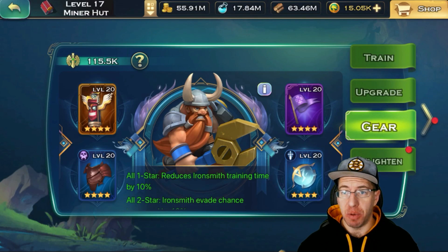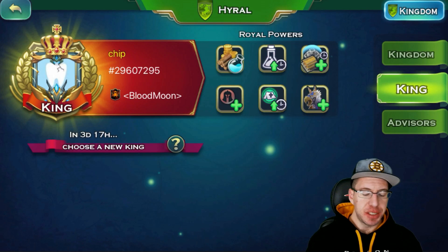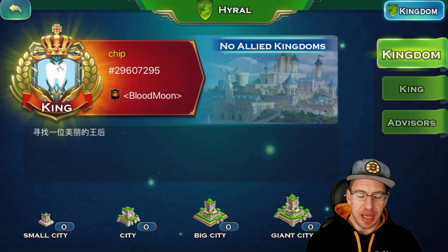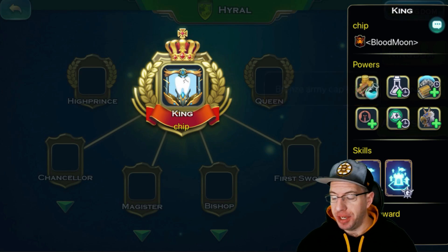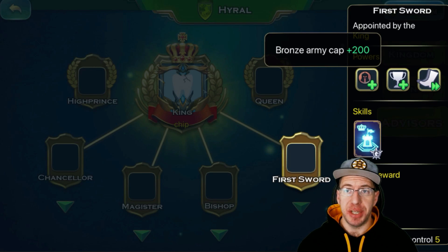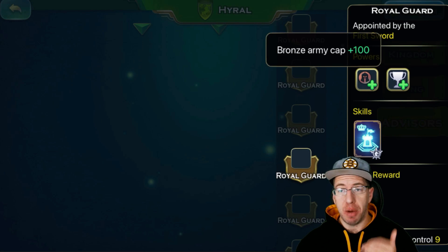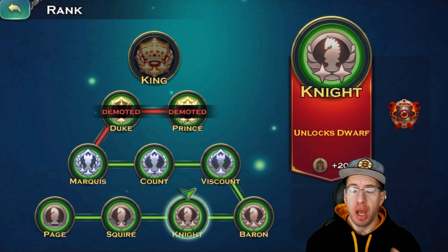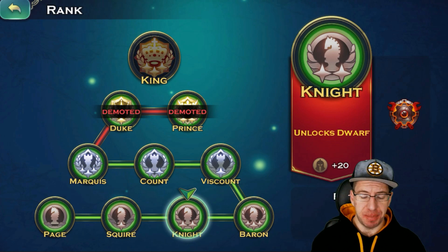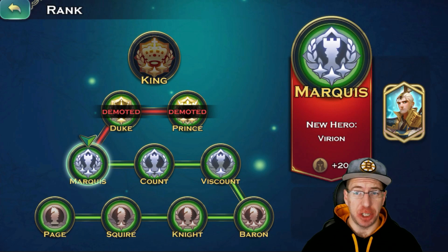The other thing you can do is try to get positions in your kingdom. For example, if you become a king, your bronze cap is going to be increased by 300. If you are something like a first sword or one of those higher tier positions, you get 200 more bronze cap. And if you are something like a royal guard or one of the lesser positions, you will get 100 extra bronze cap. This is a temporary buff, but it can still make a pretty big impact. Also if you are just starting out, don't forget to level up your rank — this might require a little bit of honor or moving out of the capital. Each one of these offers some amount of bronze cap, usually 20, and there are at least five of them, so that's actually 100 bronze cap right there.